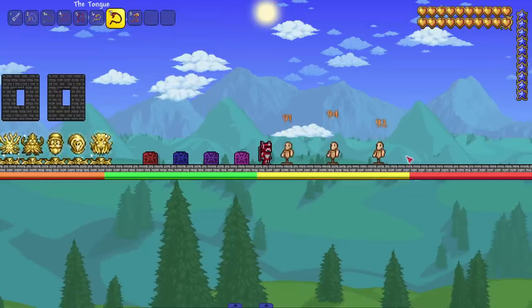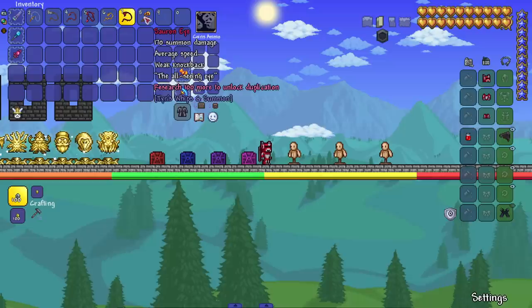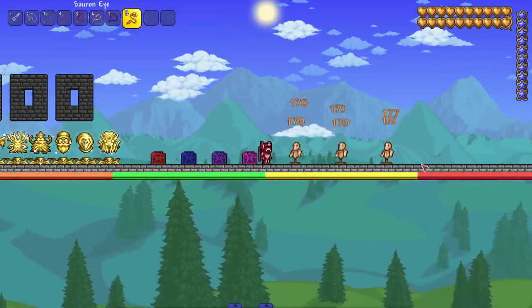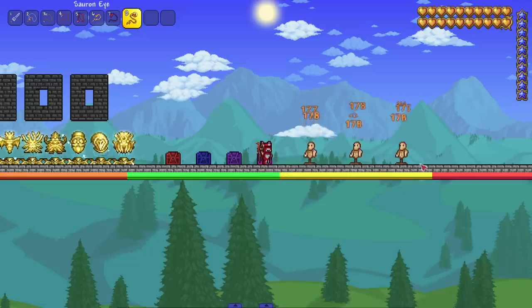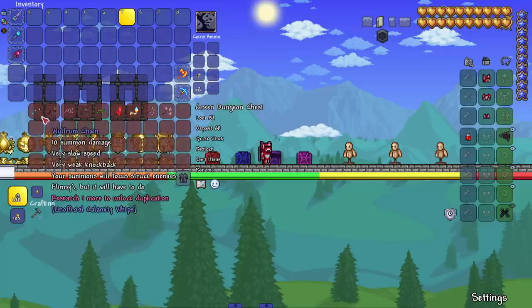Next up, the tongue — it's so sticky. I might have to keep this one to the side for later uses. Let's see the damage and speed — nice. And then last but not least we got Sauron's eye — an all-seeing eye, Lord of the Rings reference. Very very good damage, definitely higher than most of the vanilla whips if not all of them.